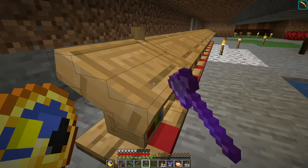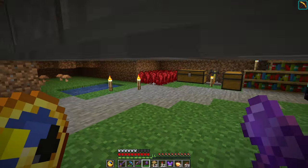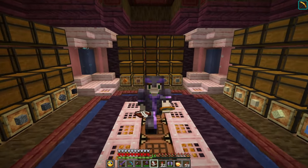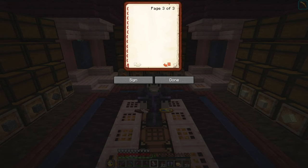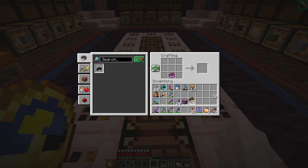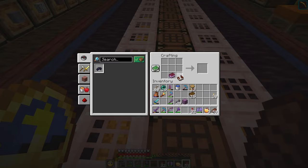We're also going to need some blocks of amethyst for our calibrated skulk sensors to work. I'll also take all of these lecterns - I'm going to use them to dictate what frequency the calibrated skulk sensors are looking for. Given that I need a very specific frequency, I'm going to create a bunch of empty pages in this book, sign it - we'll call it the Iron Forge. Now, can I actually duplicate this book? Do I need to kill chickens? Yes, apparently I need to kill chickens.